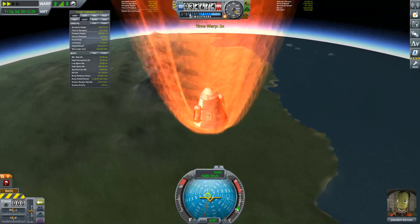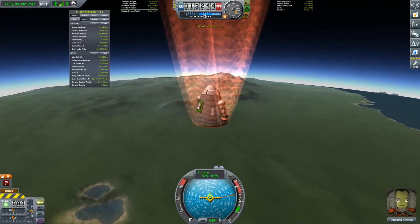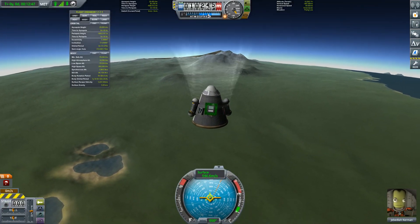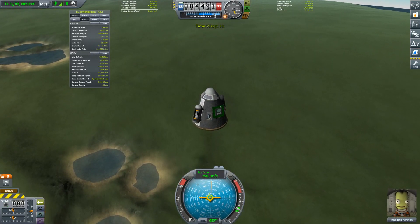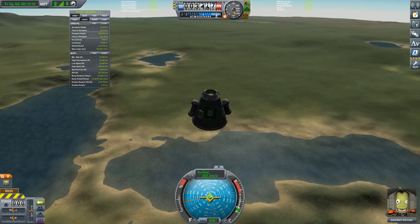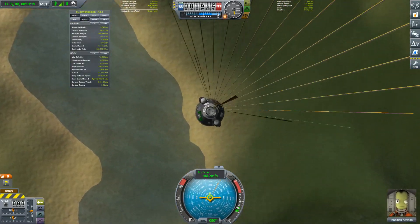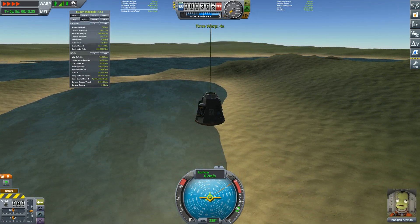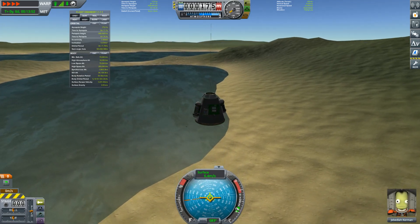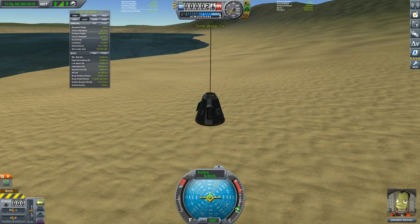Kerbal Space Center is way off in the distance. I'm not too worried about re-entry — the goo collection containers might blow up; the g-forces are a little high but not too concerning. There we go — safe to deploy the parachute. Oh man, that heat shield is not centered at all — I was not paying close attention. Those fins aren't centered either. Sorry to anybody with OCD.